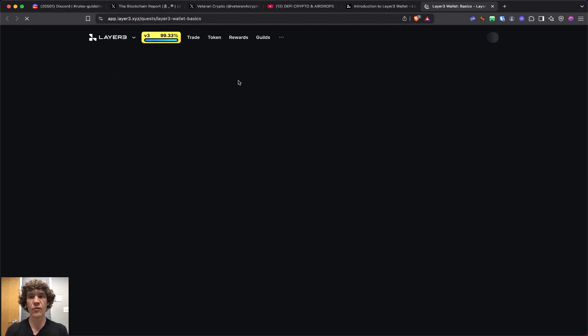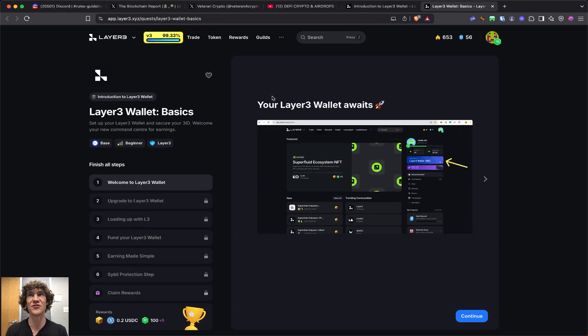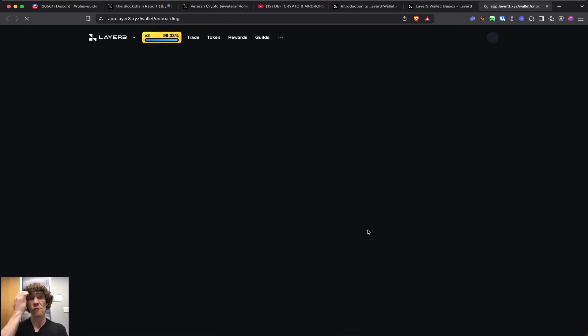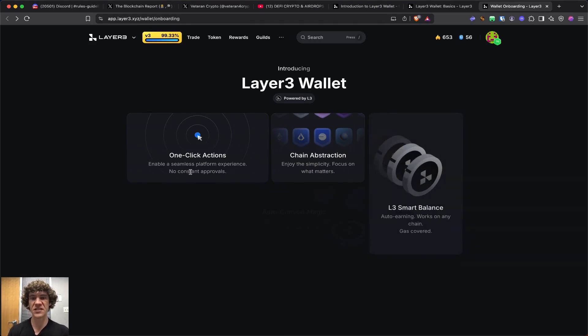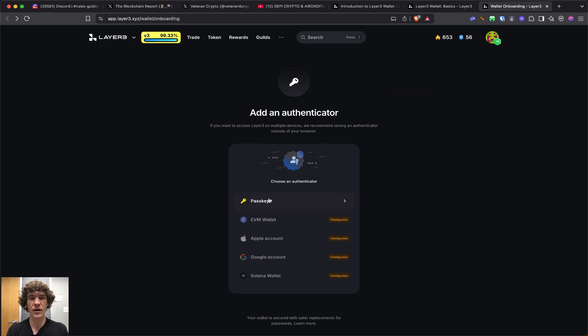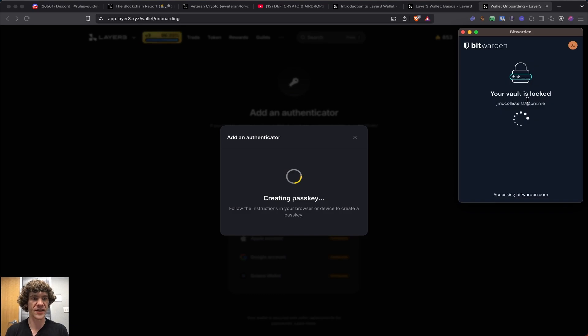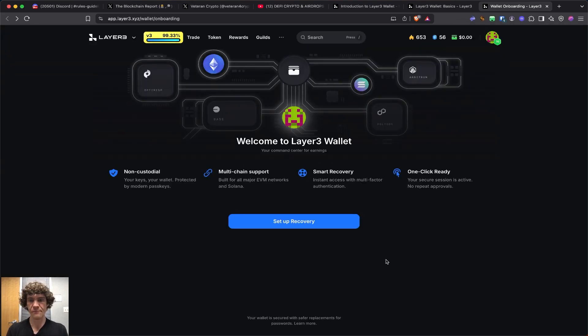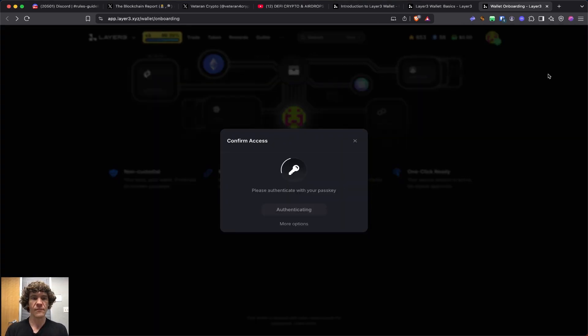So Layer 3 Wallet basics: set up your wallet. I'm using a passkey — a biometric thing — and I use Bitwarden, a password manager. You can also use your web browser, which has a passkey built in. Welcome to Layer 3 Wallet: non-custodial, your key is your wallet, built for EVM networks and Solana, with instant access via multi-factor authentication. Set up recovery to add your EVM wallet.